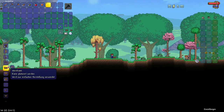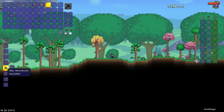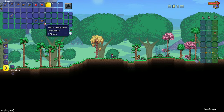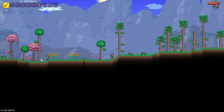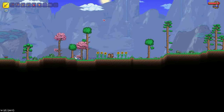Let's place the crafting table down and make a better sword, because the copper sword really is not that good. Then we should also make some armor so we don't die instantly. Let's equip it and just wander around.